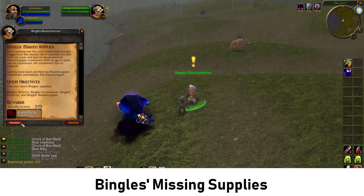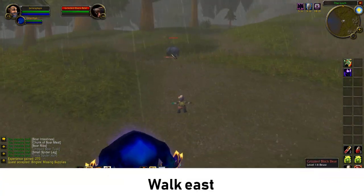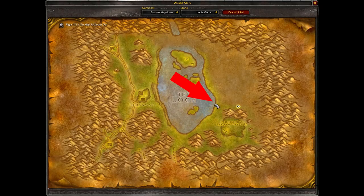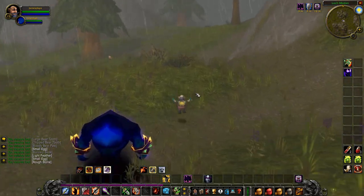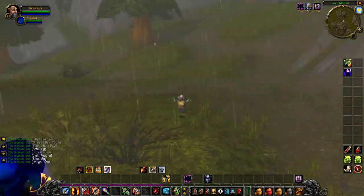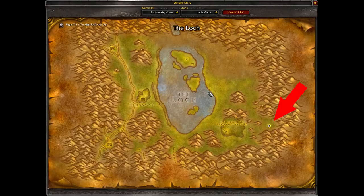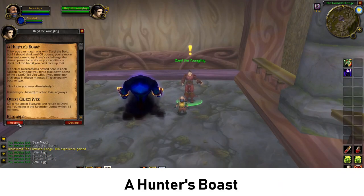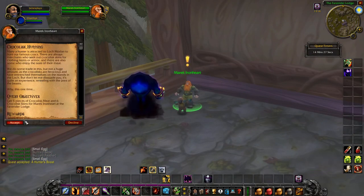That follow-up quest is called Bingles Missing Supplies. After having talked to Bingles, turn right and head east into the hills. Bingles was here at the lake — now we're walking east and we have to go all the way to the mountains to reach the next quest location. After not too long you will reach this building here called the Farstrider Lodge — this is where we are on the map. When you walk inside, first talk to Daryl to accept his quest A Hunter's Boast, and then on the other side of the lodge there is a dwarf who also has a quest for you.